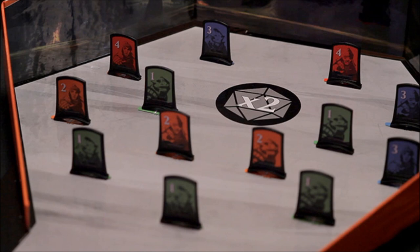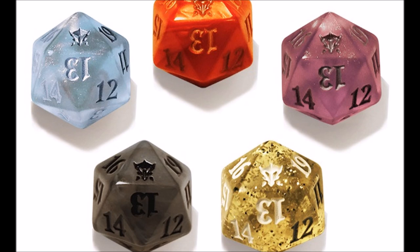You get 2 dice rolls, and if you get 3 points you get a land; if you get 9 points you get a land and a common. These are promo versions. If you get 12 points you get a land, common, and an uncommon.